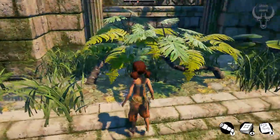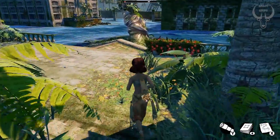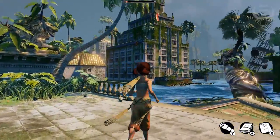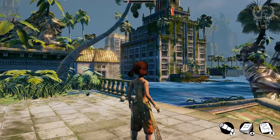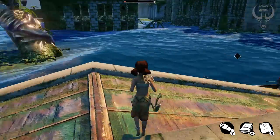Last time we scouted out a couple of extra supply crates that we didn't actually manage to get to, so let's have a quick check of our map. There's one due directly east of us and another one northeast of that. Let's head due east, I think, because it's the closest one, and we'll see what that one's about.